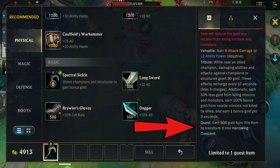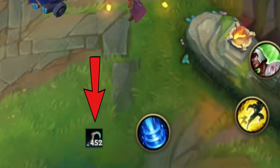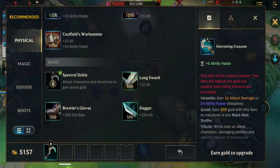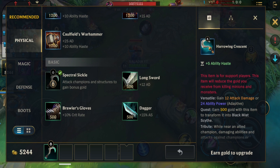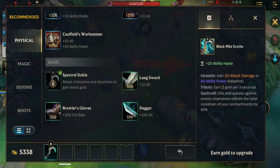For the third part — the quest — earn 500 gold from this item to transform it into Harrowing Crescent. The 30 gold you gain from attacking enemy champions accumulates toward the quest. After accumulating 500 gold, the item upgrades to Harrowing Crescent, granting 5 ability haste and 12 attack damage or 24 ability power. It also unlocks a new quest for another 500 gold. Once you finish the second quest, the item upgrades to Black Mist Scythe, giving 10 ability haste and 20 attack damage or 40 ability power, plus 2 gold per 3 seconds. Kills and assists also refresh the cooldown of your enchantments by 40%, just like Relic Shield. Once you reach Black Mist Scythe, the penalty from last hitting minions and the 30 bonus gold from hitting enemy champions are both removed.